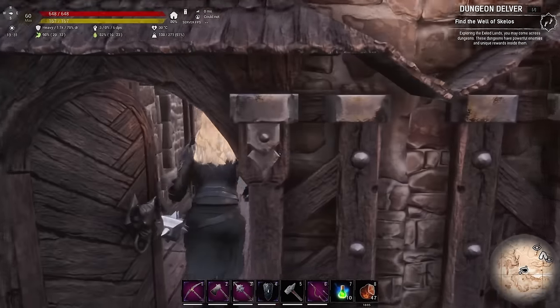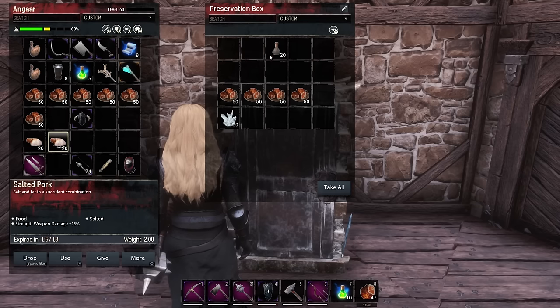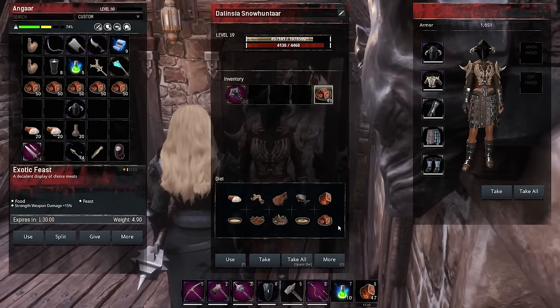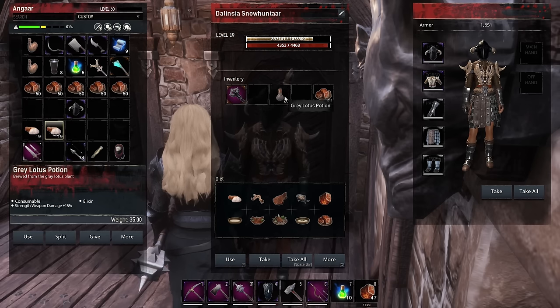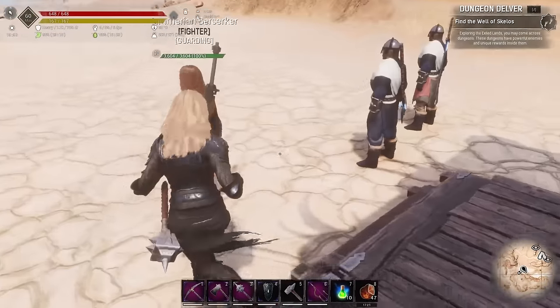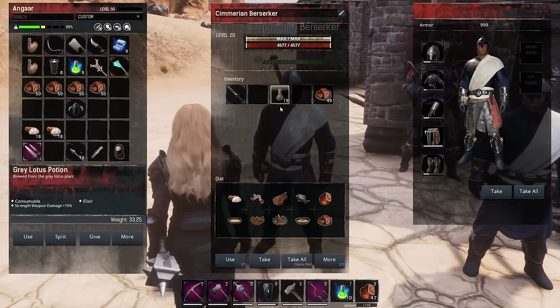Now we just want to get them all prepared. In our little fridge here I've got six fighters altogether. I want to buff them up. So we'll start with Delincia - we'll give her a stack of food, that's the best healing food you can give them, plus salted pork and a grey lotus potion to boost their strength. Then we'll work our way along the line doing exactly the same with the others.